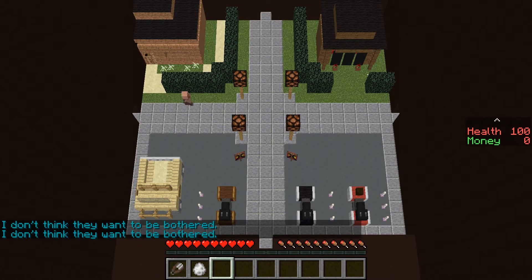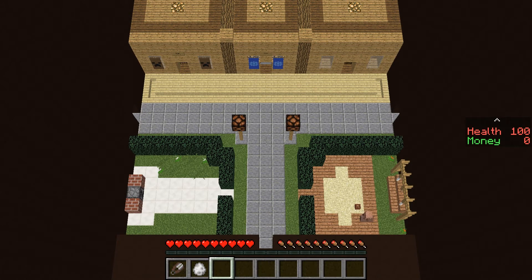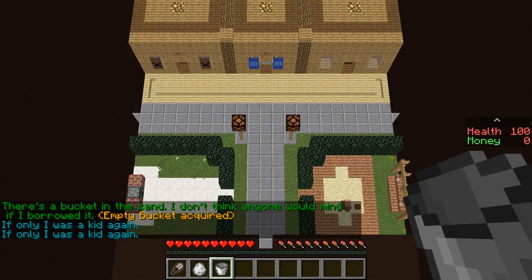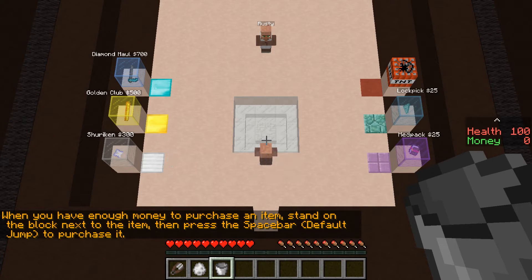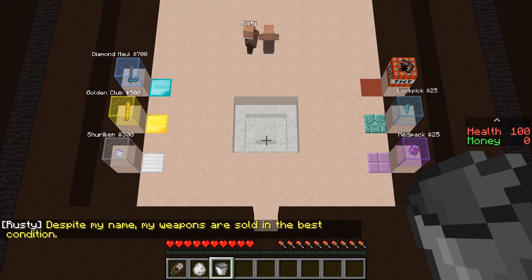Sign. Sit Kitoon man — you are number one source for the protest banner solution. What's up with all the protests? This way to summer fest protest — I don't want to go to a protest now, I want to find the police station. Is this the police station? Nice little hut — a great way to live within your means. Where's the police station? I bet this is the police station. Can I get in here? There's a bug in the sand — I don't think anyone would mind if I borrowed it. I can collect some water now. There's nothing inside the grill. Rusty item shop — I have a mad pack, a log pick, a diamond mold, a golden club, and shrunking. I have no money! Can you give me some money? Despite my name, my weapons are sold in the best condition.